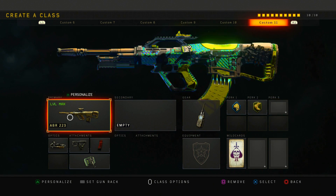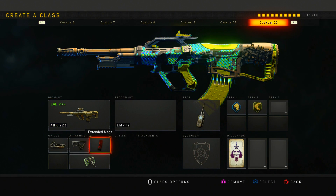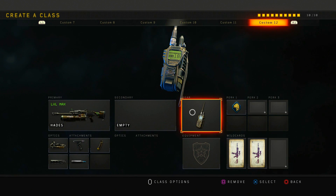Next is my 11th class — the ABR. This gun was literally a god weapon in the beta. I wish it was still like that, but now it's not bad, not extremely good — it's just there, a weapon you can go around slapping people with. What I run on it is ELO, quick draw, extended mag, and accelerator mod with scavenger, lightweight, and comsec device.